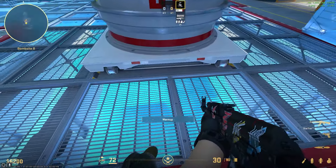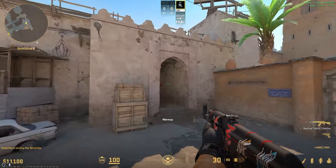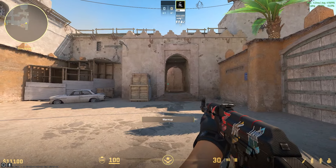If you manage to plant the bomb and you're in a 1v1 or 1v2 situation, then consider playing in a powerful post-plant position. Some of you may already be aware of the stronger spots to play post-plant, but for those who aren't, here are two spots for each bomb site on every map, starting with Mirage.